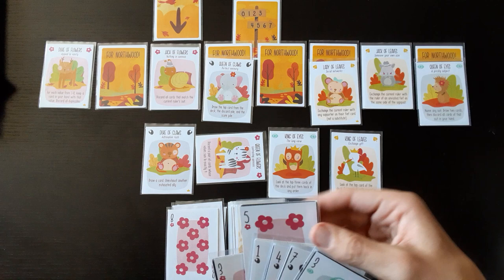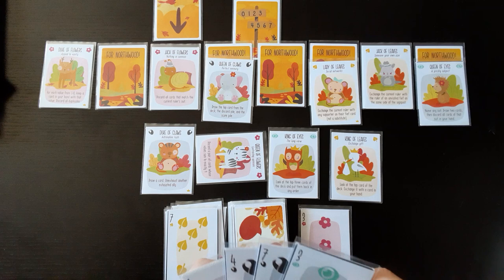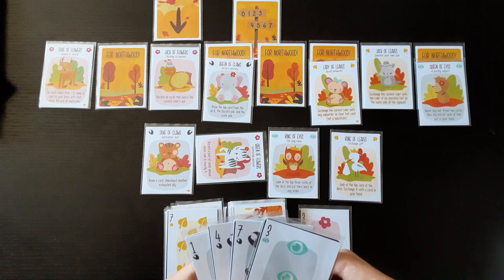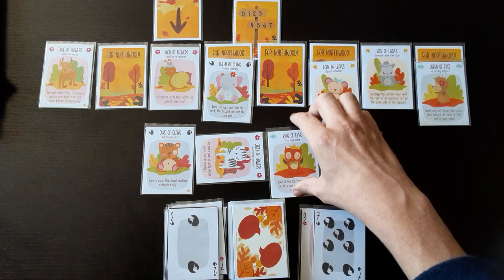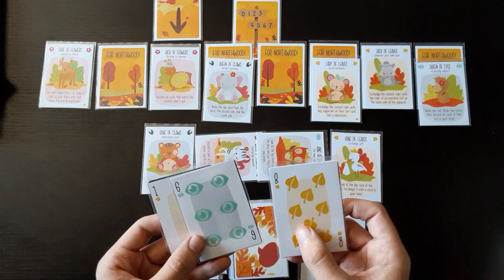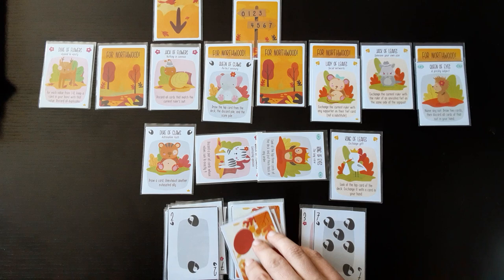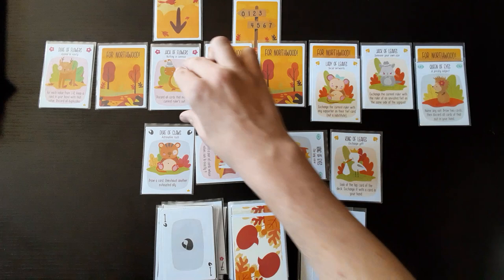Eight — definitely going to lose. Seven, seven — I'll trump it. Got one, I can only take one more. Two — I'll take it. Can't take any more, so I'll peek at the top three cards. Not a problem, not a problem, not a problem — I think we're good. This card, this one, this card, and this one — two tricks! Excellent.